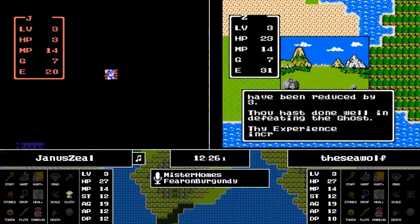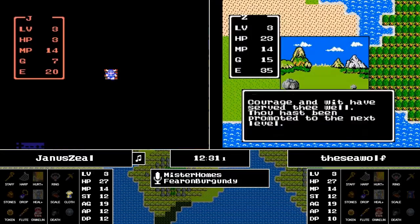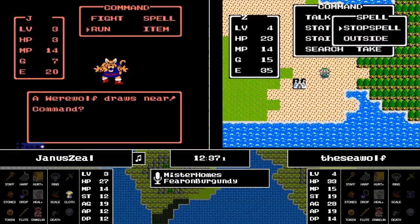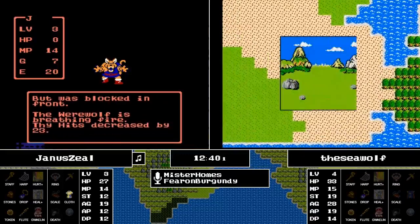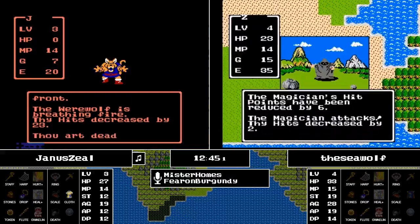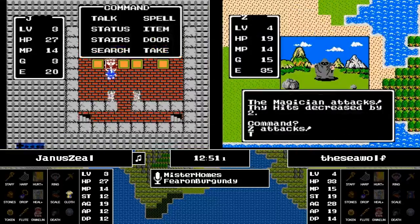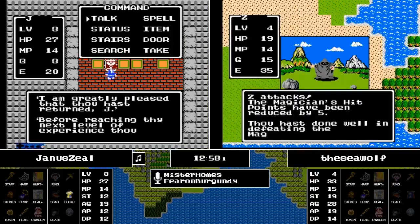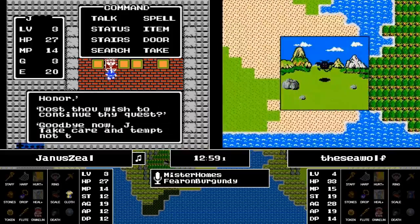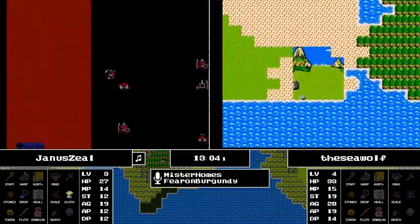Now back in a cave is Janus, as the Seawolf works on a ghost — it looks like he's in Swamp North right now. Now to level four goes the Seawolf, and he gets the spells of Stop Spell and Outside.